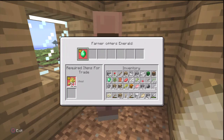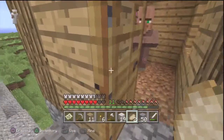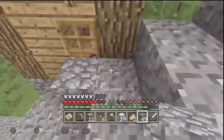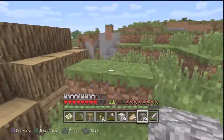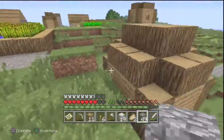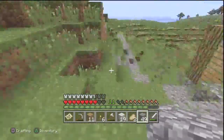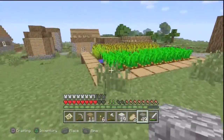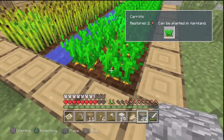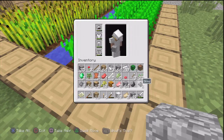We're going to go out, trade off the wheat we have, and then steal all their wheat. As you can see, I put a block down here because in this village we learned from our mistakes — I hung around this village at night time and all the villagers were murdered by zombies. There's also carrots and potatoes here now.